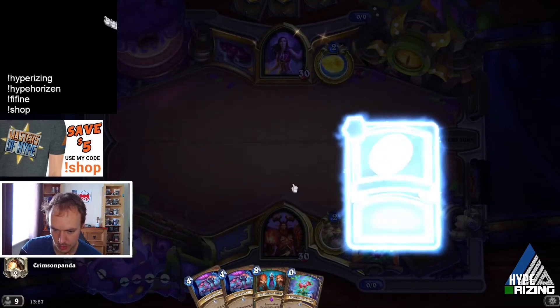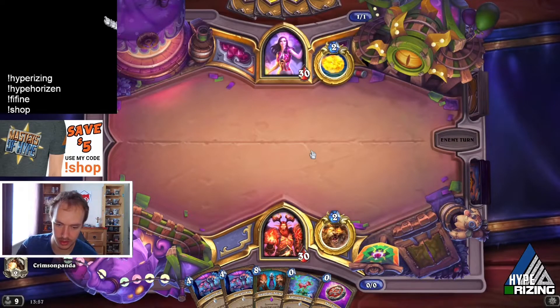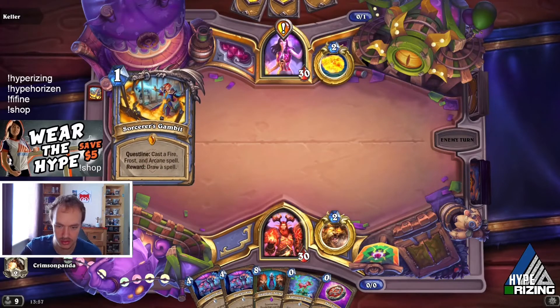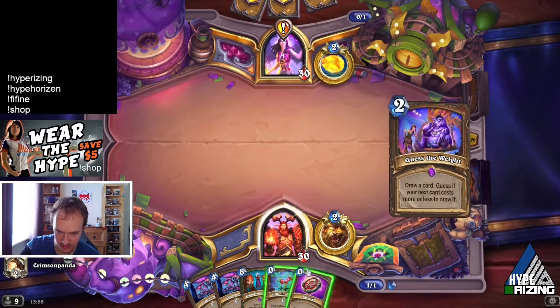We coin Lightning Bloom into Overgrowth — that puts us on four mana but we'll be overloaded, so we can't do anything on turn two. Then turn three we play the other Overgrowth, then turn four we play Guardian Animals. Seems fine, doesn't it?